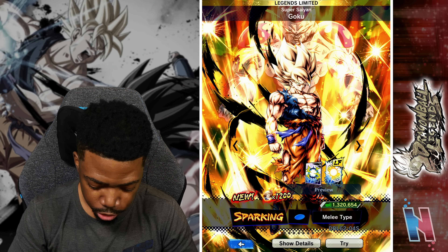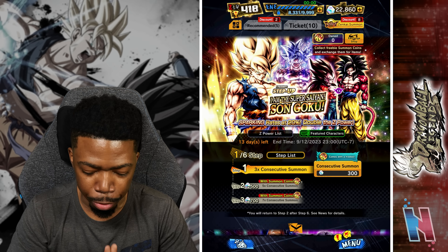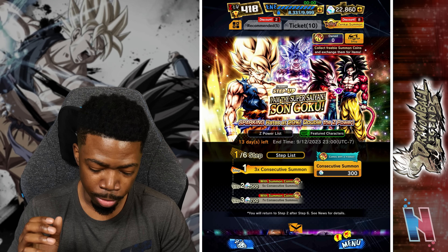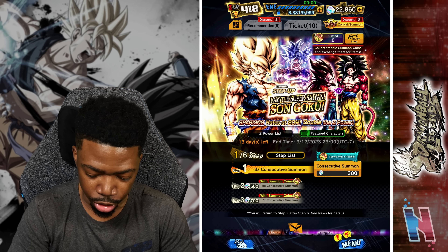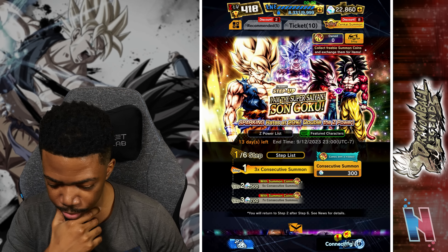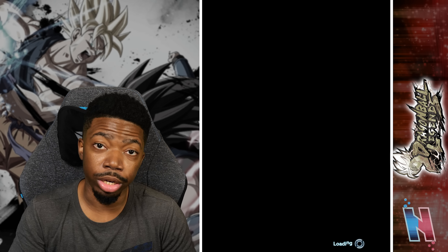This is a Legend Step Up banner. I am summoning for Super Saiyan Goku. We have 22,860 crystals — enough for a good few rotations. Hopefully we'll be able to get not only Goku but also the Tag units as well. Very first summon, let's do it. I'm hoping for the best.